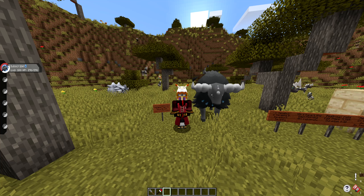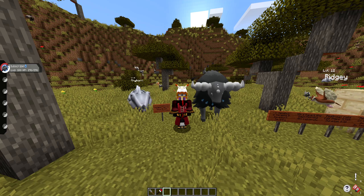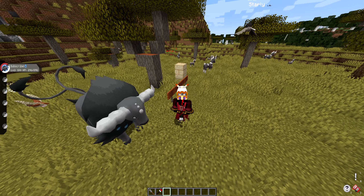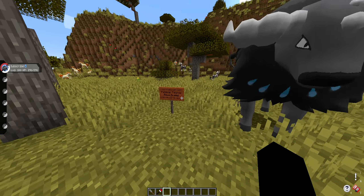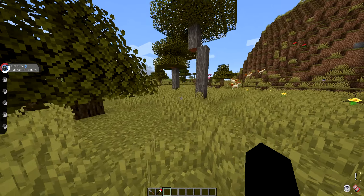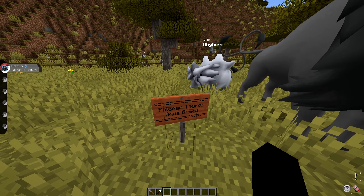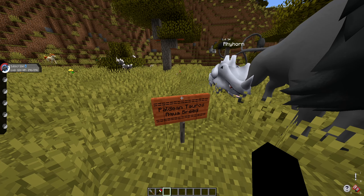If you guys have been enjoying the guides, smash the like button and consider subscribing if you're new. There's a lot of Pokémon around me today — we've got a pack of Blitzle spawning in right over there, like eight or nine of them, which is pretty crazy. I love this new update because all these pack Pokémon and the Pinkdoe duo just appear everywhere. It's really nice.